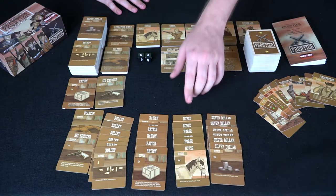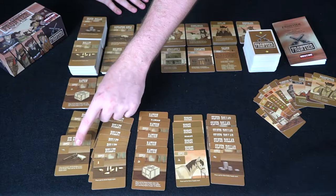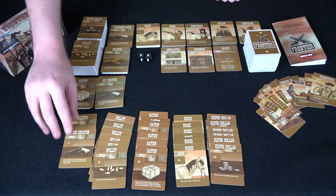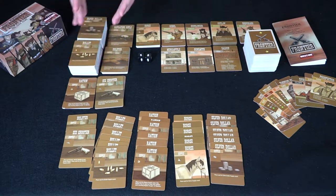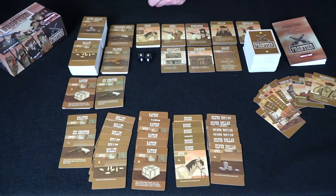You start with about six silver dollars, six horses, six rations, six bullets, a six shooter, and a holster. You need holsters to hold your guns. The card stacks include rations, six shooter, holsters, bullets, repeating rifle, silver dollars, horses, and notorieties.